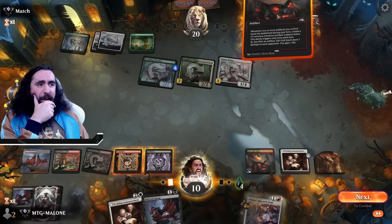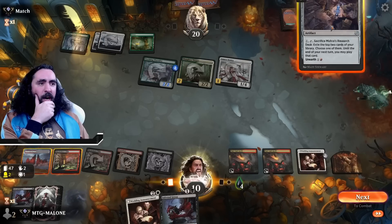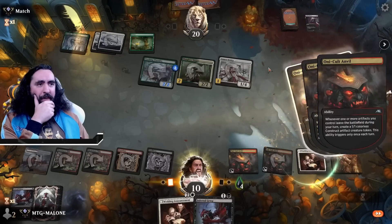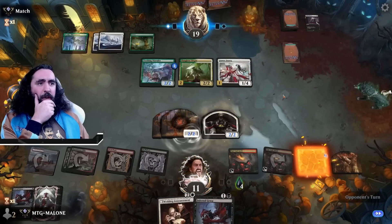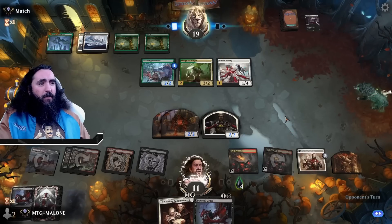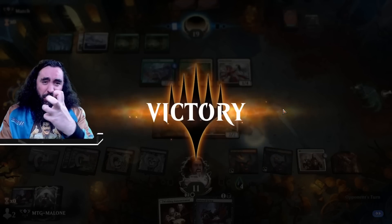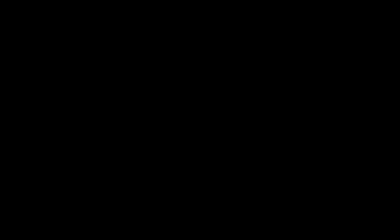Why do you have the Venerated Rotpriest, my friend? Just to aggravate me, don't ya? Do they have protection for it? We'll have to find out. Now we're blocking here like this — if they have protection we'll use it right away. The Fateful Absence — let's try to get rid of you then. Only taking one toxic here is better than two. I will be getting three tokens out of this and my tokens are now big and freaking strong. Do you have another Venerated Rotpriest just to aggravate me? Take your scoop — get out of here. You are no match for me. Once I get down to destroy everything you own, you will be sad, my friend.